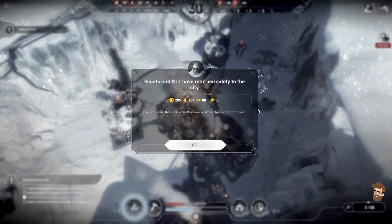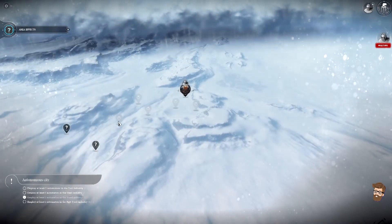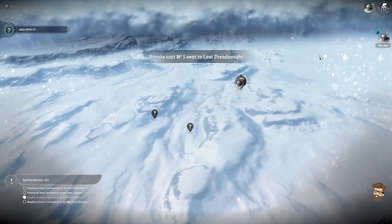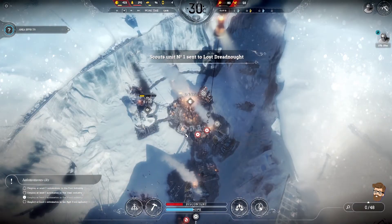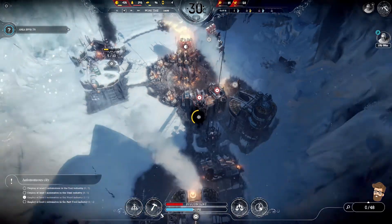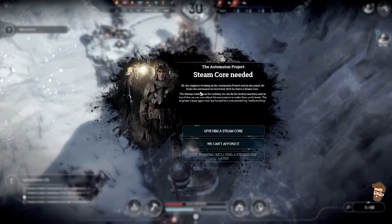We'll get him back, and look — we got a ton of stuff coming into the colony right now. Boom! Actually pretty much full on that, but let's go to the Lost Dreadnought and send this team out — 20 hours for you. Don't need to worry about wood for the moment.